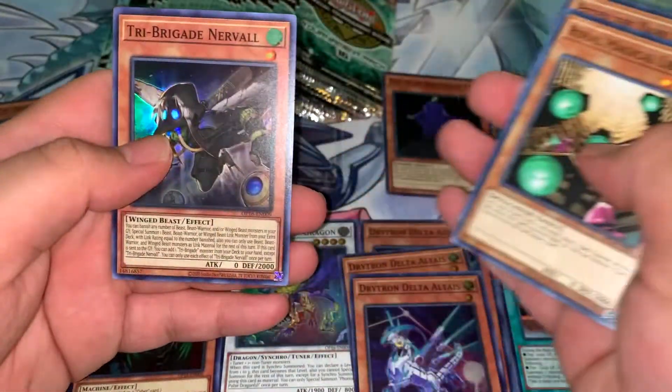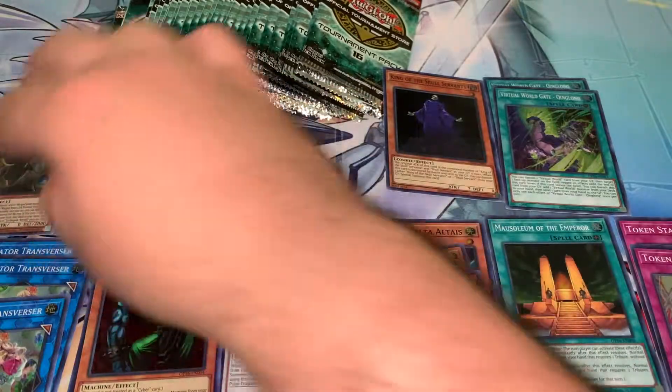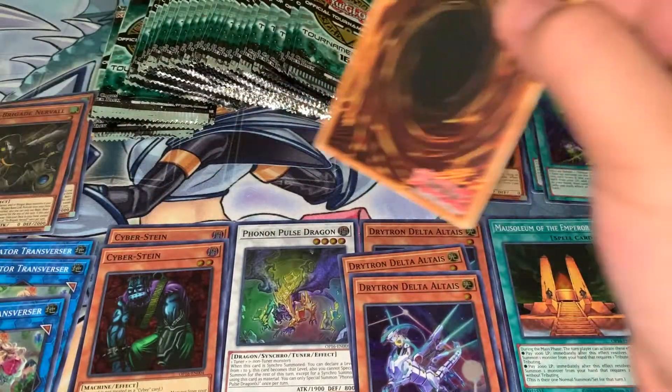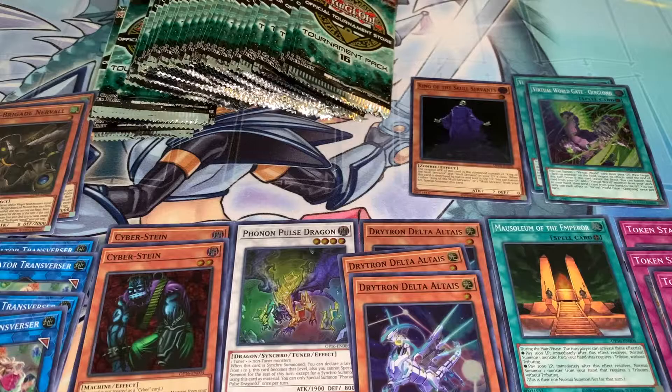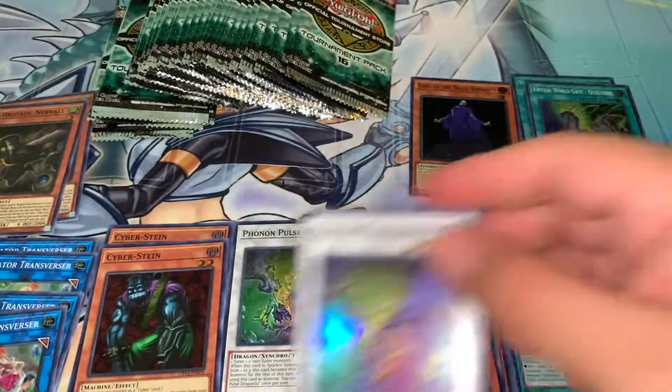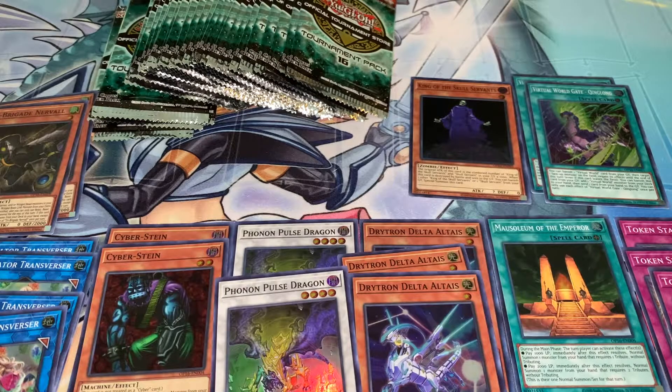Ultis in OTS packs are notorious for coming a little damaged, so if you're going to get one graded, I'm almost 100% positive they'll ding you on that. Going a little faster now because who cares about the commons — though the commons in this pack are actually pretty decent, better than OTS 15, which was pretty crap. Never heard of Phonon Pulse Dragon either — interesting level four tuner.